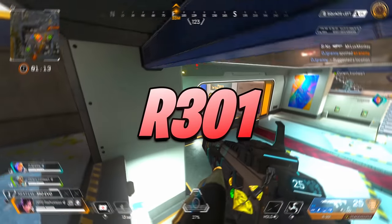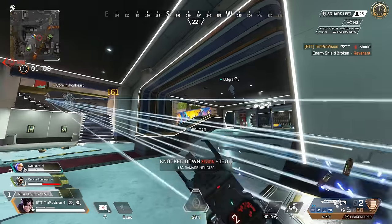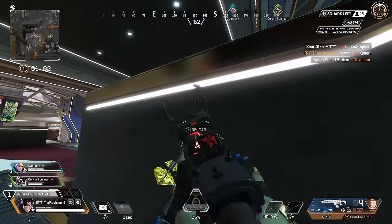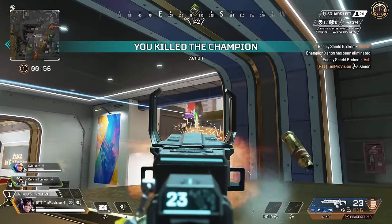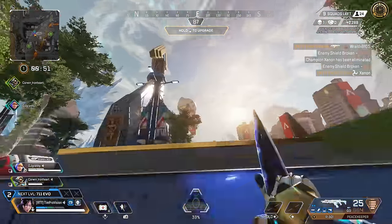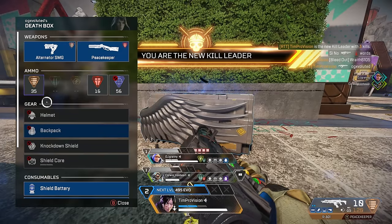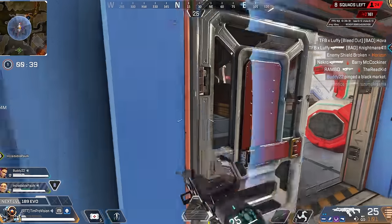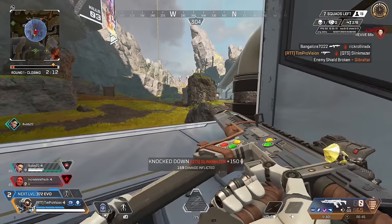It has been a while since the R301 was a top-tier must-use weapon due to a damage nerf over a year ago, but it is still reliable at most ranges. The biggest problem is it does everything decently well but doesn't excel in anything except one thing: ease of use. It is by far the most typical assault rifle in the game. If you're new to Apex Legends, this is the first weapon you should start using — just understand it's not necessarily the end-goal weapon you'll want in the long run.